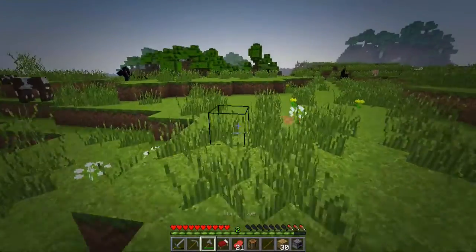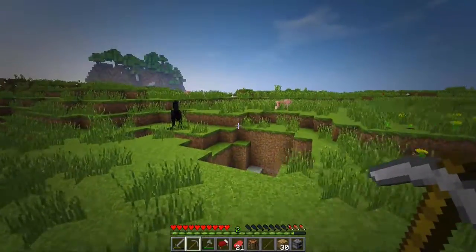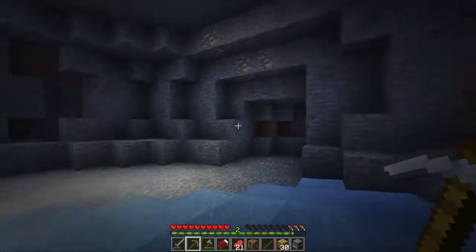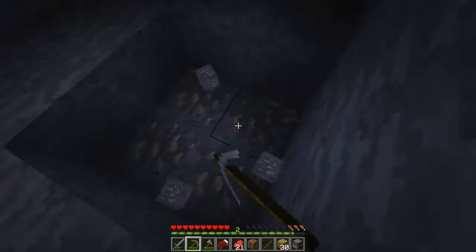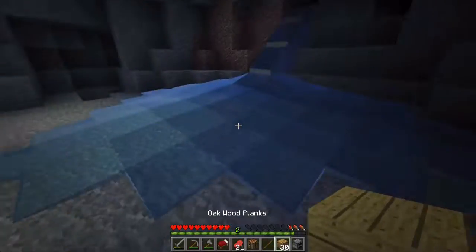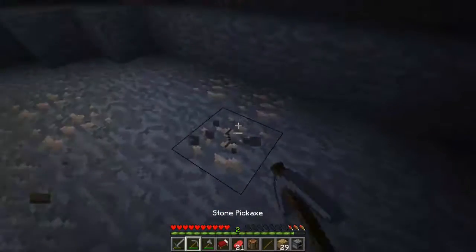Let's start going into that cave because I need coal to start smelting. Let's go here and get this iron. So far, we're starting off with a good start — better than what happened on my other series. Let's stop this water source. Let's get this — there's more water.